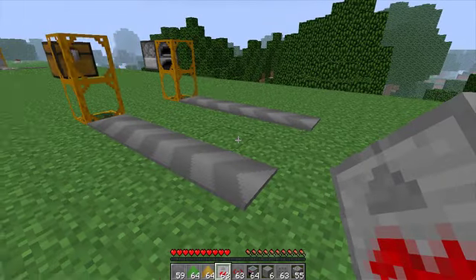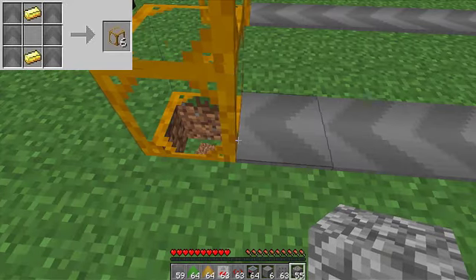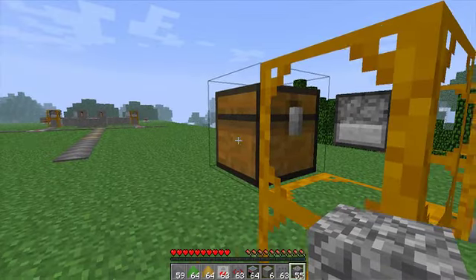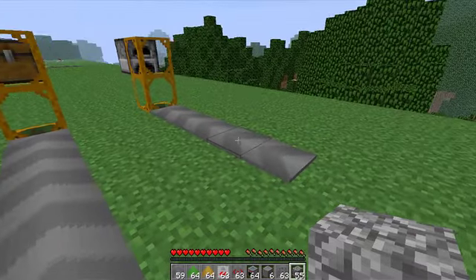Now I'll show you these little elevators. You have to put them on the same level — as you see down there, there's one level like that. There are three of these blocks and they lead up to something like this. This is very useful for collecting items and bringing them to different levels.